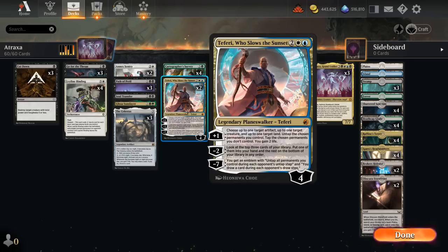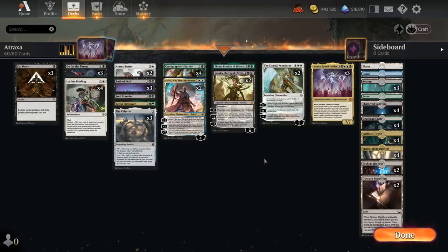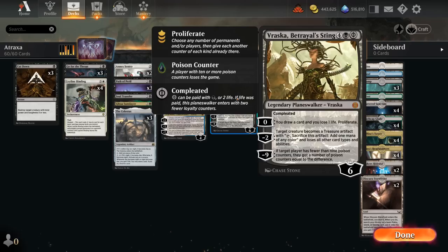We also have a few other planeswalkers from the new set. Vraska can be played for 5 mana and 2 life, in which case it enters with 4 loyalty as opposed to 6. The 0 ability lets us draw a card at the cost of 1 life and we get to proliferate, so we can add extra loyalty counters to all our planeswalkers — not only Vraska. That's one way to get to the minus 9 ultimate, to put 9 poison counters on the opponent, so we can maybe close out the game with an additional proliferate.